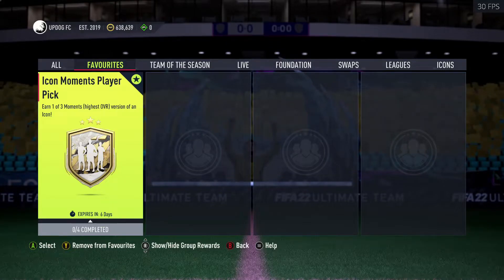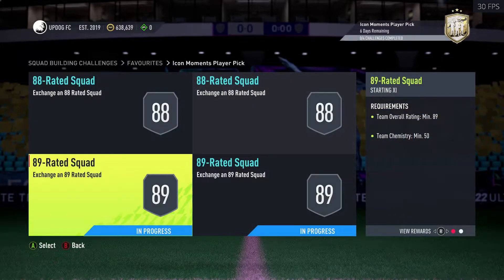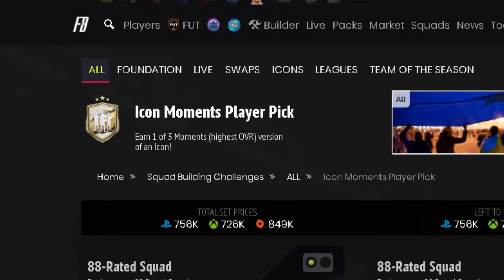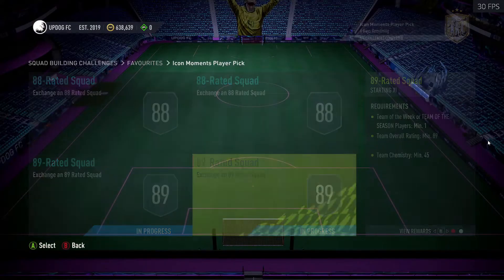In this video I'll be completing an Icon Moments Player Pick — one of three moments. It's a version of an Icon, it took an 89, 89, 88, and 88 rated squad, which is rather expensive. But it's near the end of the game cycle, so why not.